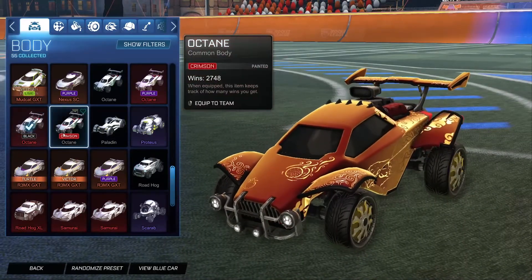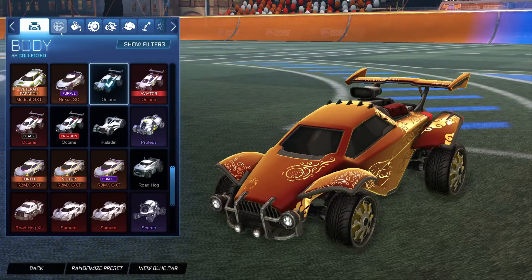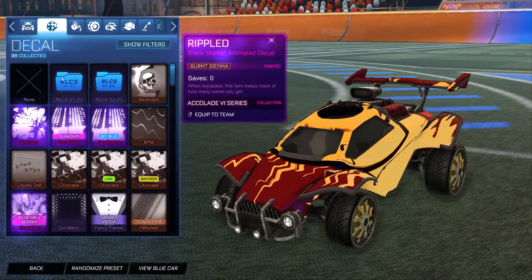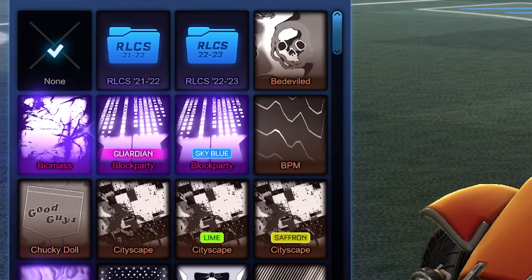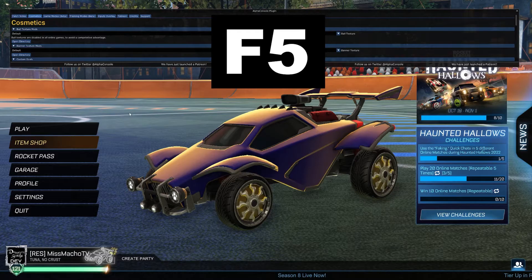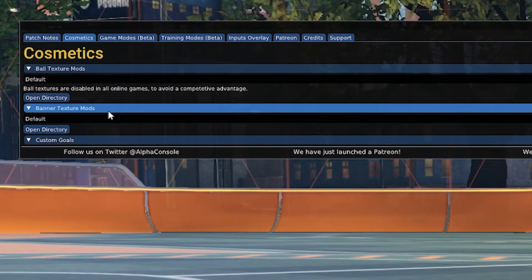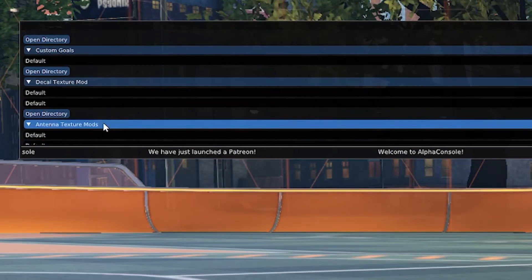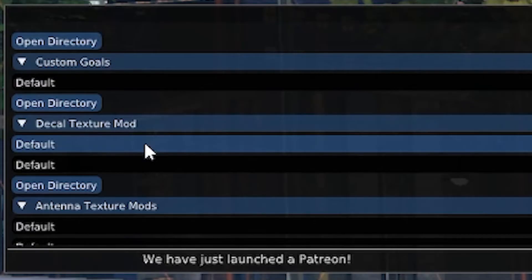It doesn't matter if it's painted or not — it's your choice. Then make sure there are no decals applied on the car. It can be whatever color and paint finish you want, just no decals. After that, press the F5 key on your keyboard and go to the Cosmetics tab within the Alpha Console interface. Scroll down until you find the category of your choice — in this case, we are doing a decal texture mod.